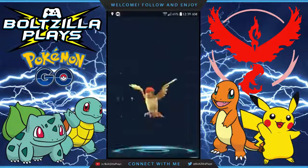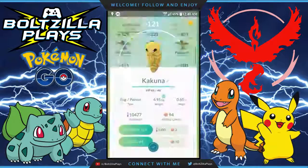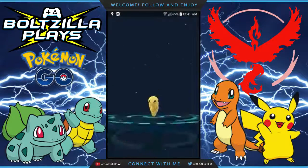Once you have a good amount of commons and candies saved up, you'll want to use a Lucky Egg to double your XP gains for the next 30 minutes. Then start evolving them all — in that time frame you should be able to evolve around 60 Pokemon, so plan accordingly.